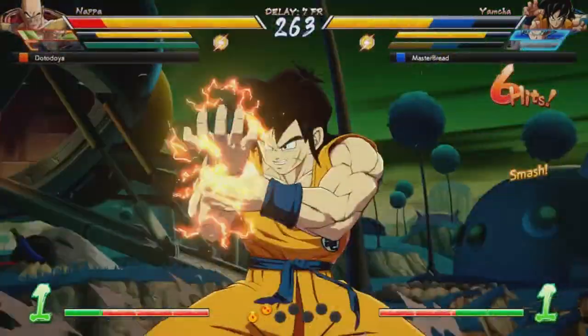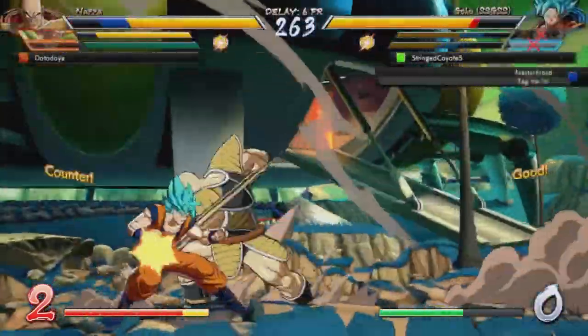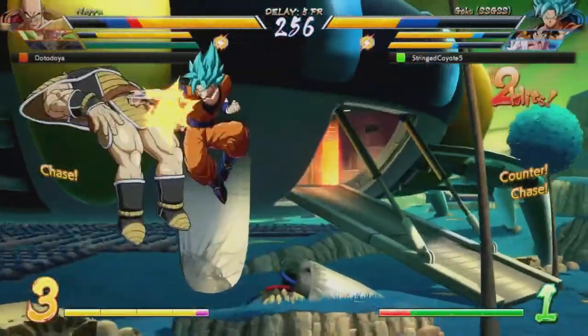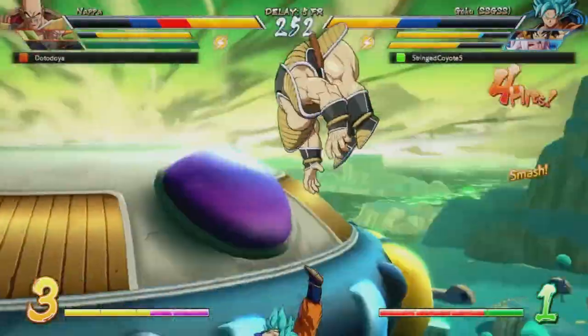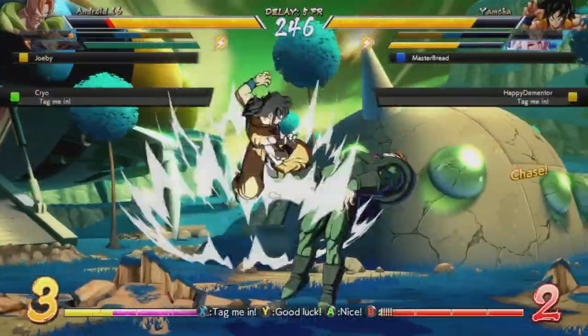For example, Guilty Gear makes it so you can only use a combo breaker around once per round, whereas in Killer Instinct it's kind of a core component of the game. One very common way to implement combo breaker mechanics is to make them cost meter. This adds an element of risk and reward — you might not want to spend that meter when you could use it in your own combo to kill, but you might really need to just live so you can have a second chance at winning.